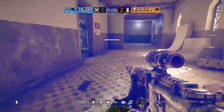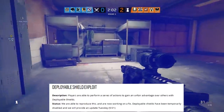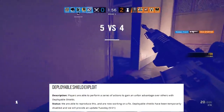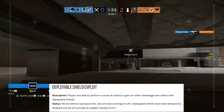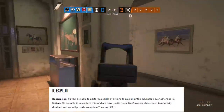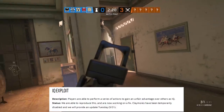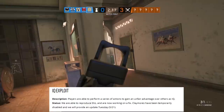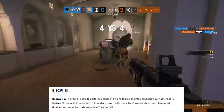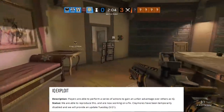There are a couple of other glitches that came out at the same time. One involves using a deployable shield to perform a series of actions to gain an unfair advantage — as of now they are quarantining deployable shields, so you will not be able to select them, with more information coming Tuesday, May 21st. There's also a glitch with IQ where a series of actions leaves her player model at the start spawn position while she can actually run around the map invisible. Because this glitch depends on interacting with the Claymore specifically, rather than quarantining IQ, they've decided to quarantine Claymores. IQ will still be playable, but Claymores will not be selectable — to be addressed on May 21st.